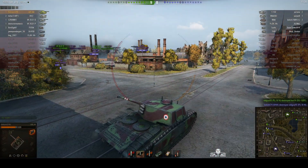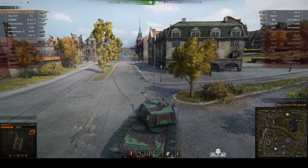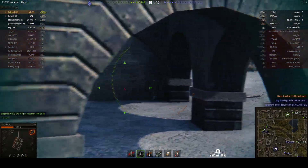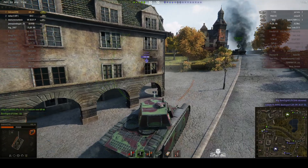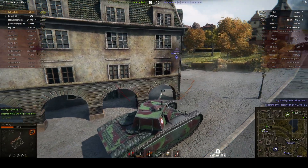Takes another hit but he's going to finish the T-80 off — got him. So just got to deal with that T-150 around the corner. Can he shoot through the arch? The T-150's been hit and tracked. Fires one in — high roll, 246.